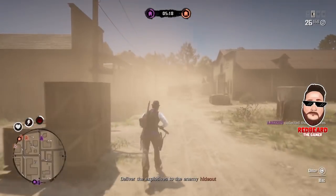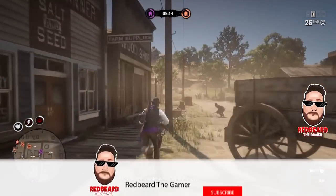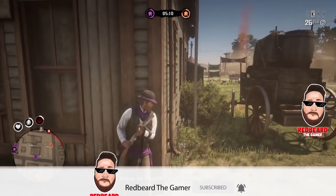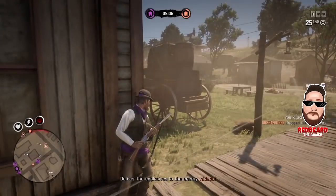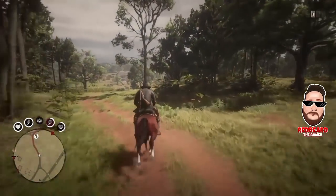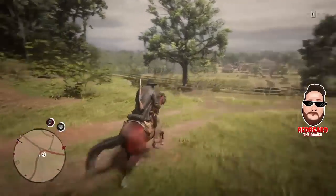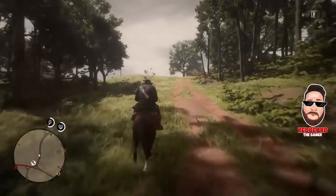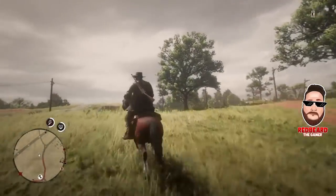Hey guys, welcome back to the channel. In today's video I'm going to show you an unconventional way to fish — you will not even be using a fishing rod. Well, just for a second you will, but you won't actually be catching the fish with it. Head over to Rhodes; I'd recommend spawning in New Austin so you're away from the location, then fast travel to Rhodes. It might cost about ten dollars, but you'll definitely make your money back really quick.